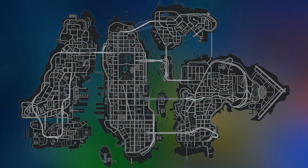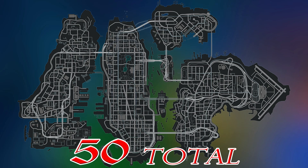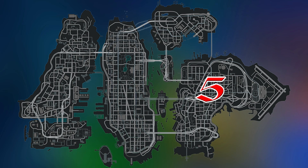In GTA The Ballad of Gay Tony we have 50 seagulls total: 5 of them are in Broker and Dukes, 2 are on Colony Island, 1 is on Charge Island, 1 on Happiness Island, 1 in Bohan, 36 in Algonquin, and 4 are in Alderney City.